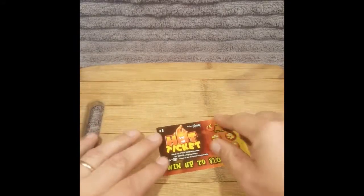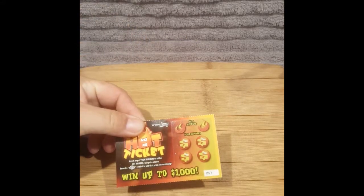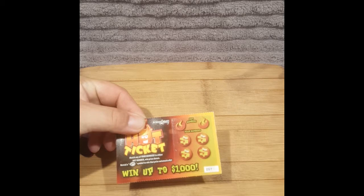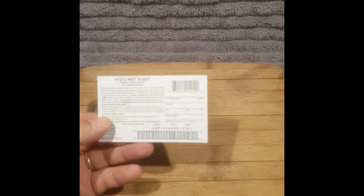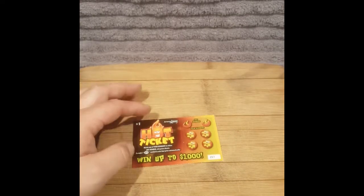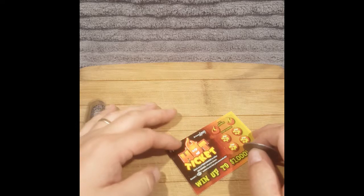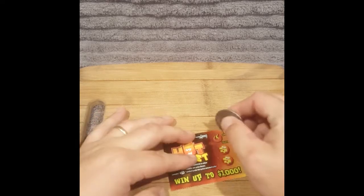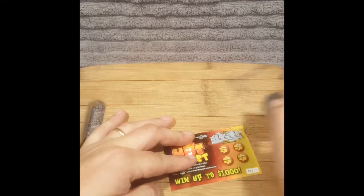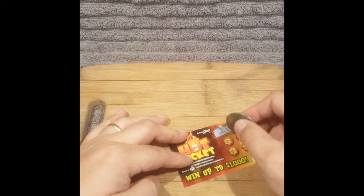So we're going to start with these. It says match any of your numbers to either hot number and then win the prize shown. Reveal Money on Fire symbol to win that prize automatically. These ones have a 1 in 4.47 chance to win, which is not the best odds. But at least we're donating to Arizona Causes by playing the Arizona Lottery. Let's start with the hot numbers - 7 and 1.